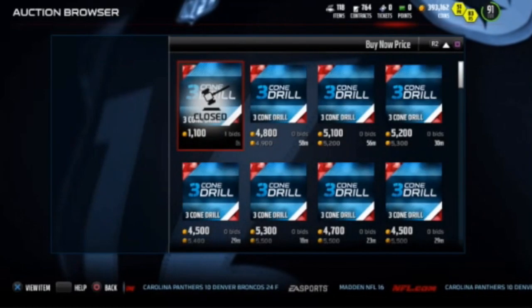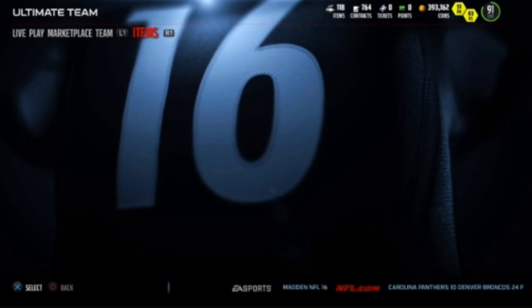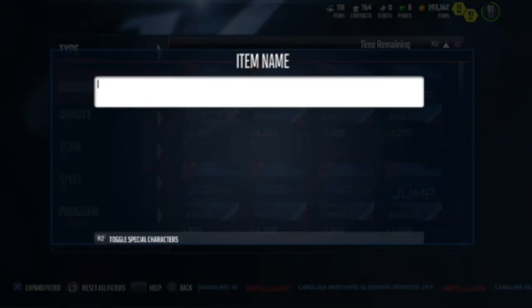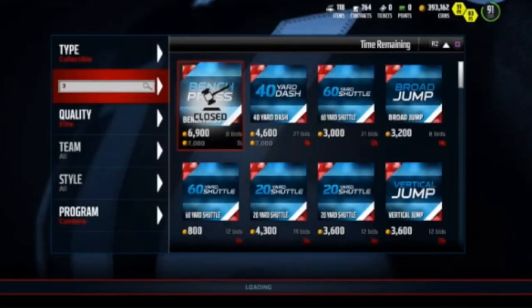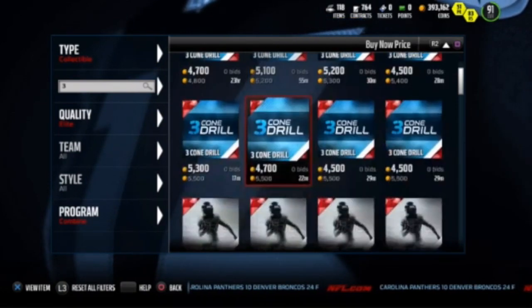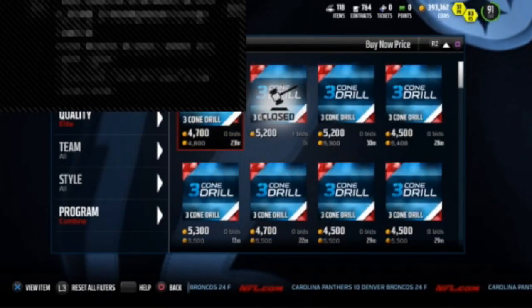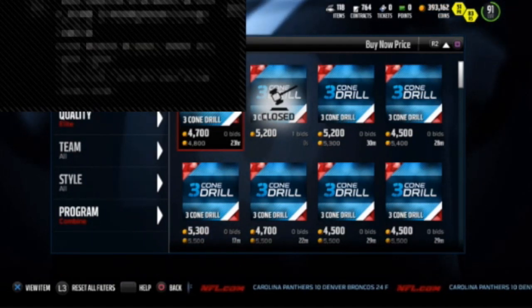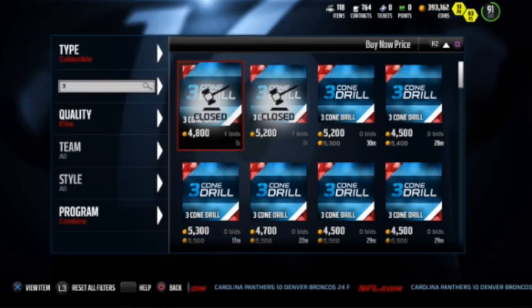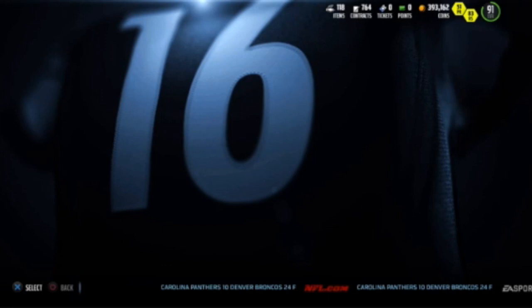So we're looking for the new collectibles. In your binder, pick one up, click L1 — that's going to filter what you're searching for in the auction house. The price in the binder is going to be a little bit cheaper than in the open auction. Right now I'm looking for the Three Cone Drill — it's listed around 4,700 to 5,100 in the auction house, but in my binder I can find these for under 3,500. 3,500 is the most I'd pay.